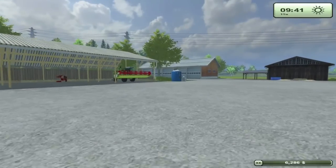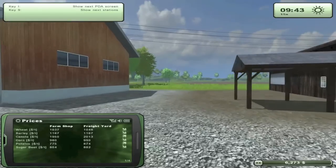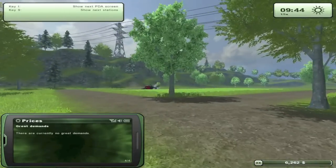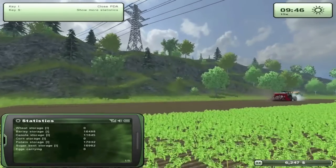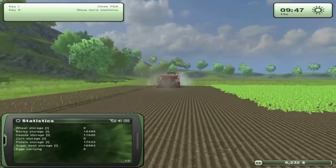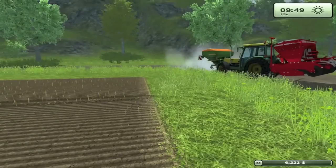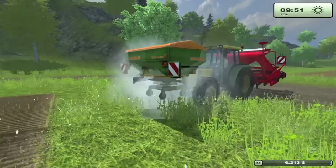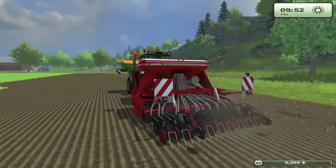So we started plowing our fields again with canola. Speaking of canola, let's check out prices — the freight yard looks like it's offering the most. Just kidding, the one with 23 is. We've been selling ours at a pretty decent steady rate at $2,400. Canola storage: 11,645 — not too shabby. We still have the most potato storage. Potato harvesting is something I want to get to sooner rather than later, although it costs a ton to get into. Fertilizer can be turned off now — everything's fertilized. Look at that, saving money.